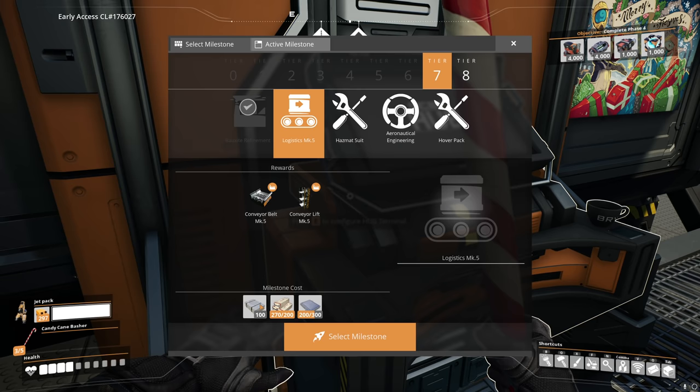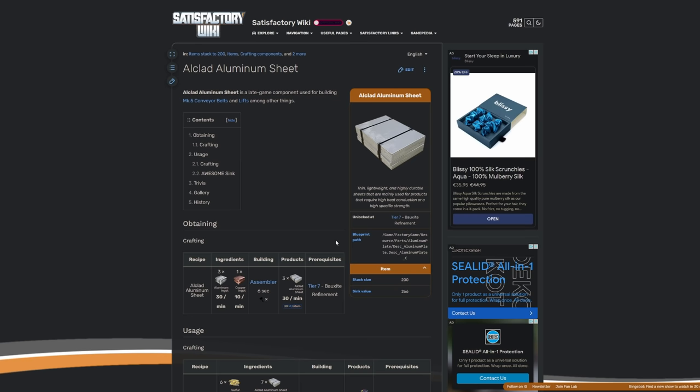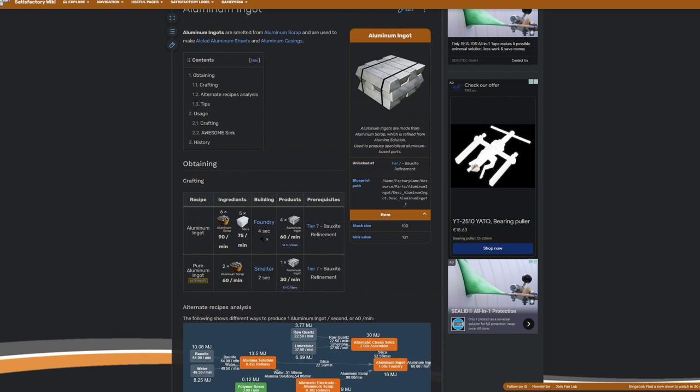It seems counterintuitive that mark 5 belts are cheaper to make, but there is difficulty involved. The first problem is we need to find bauxite. Making aluclad seems straightforward - aluminum ingots and copper ingots combined. However, to make aluminum ingots you have two choices: aluminum scrap combined with silica, or aluminum scrap on its own. The second option is less efficient but doesn't need silica, which matters for us, so we'll use that recipe despite the inefficiency.